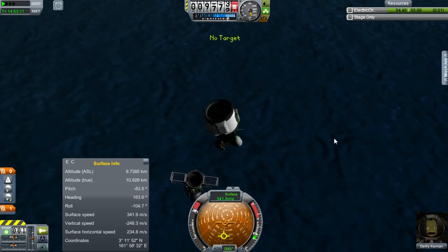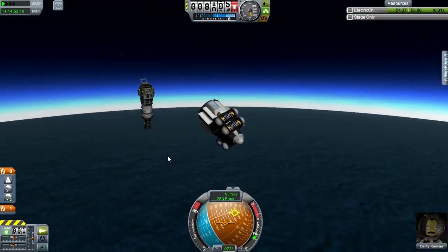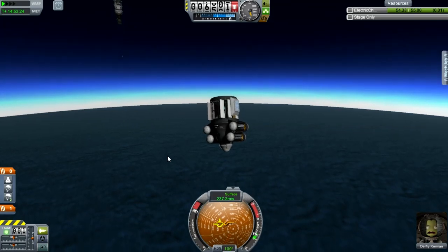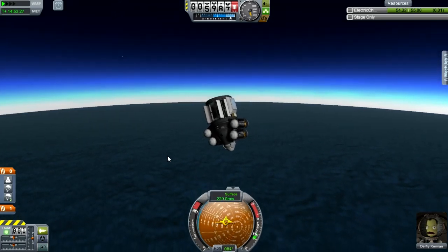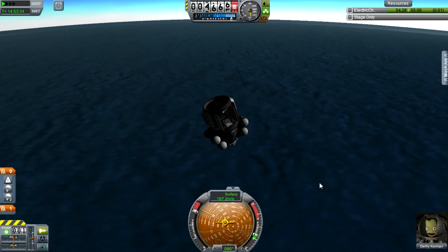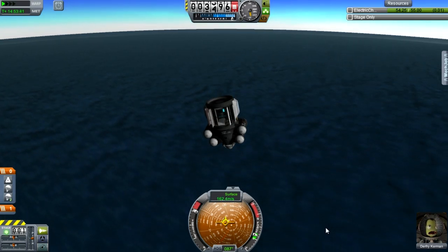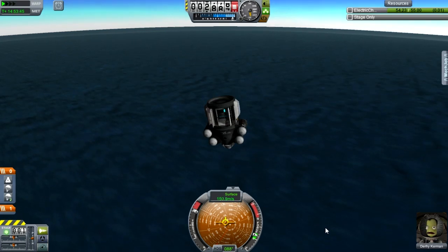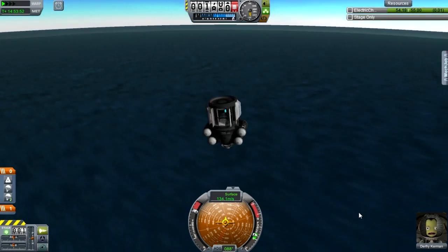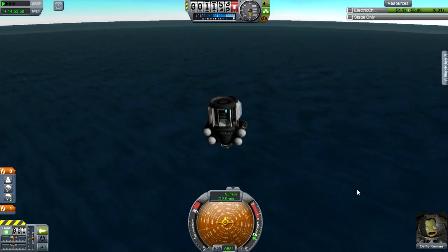Turn that off, and at about one kilometer we'll activate the parachutes. Don't worry, there are three parachutes on this thing. He's worrying anyway — probably looking at all the duct tape on the inside of the capsule and wondering if it's going to keep water out. He shouldn't worry; duct tape holds the universe together, certainly it can keep water out.